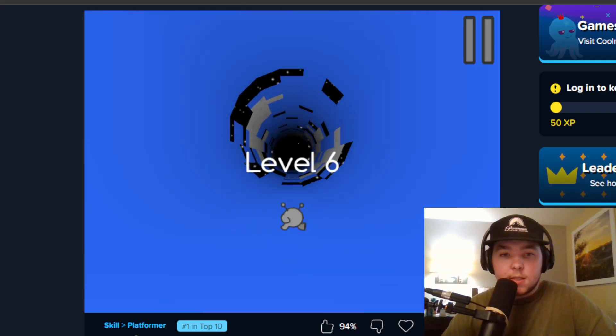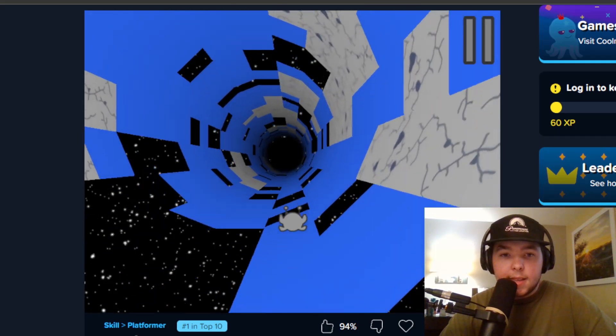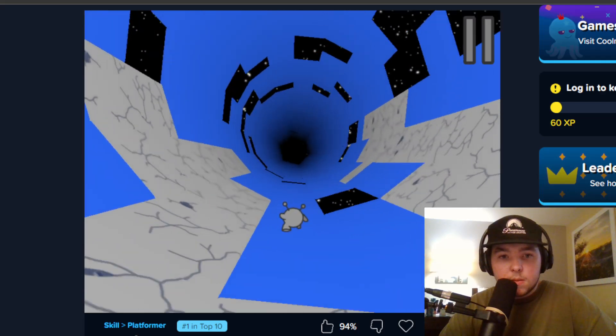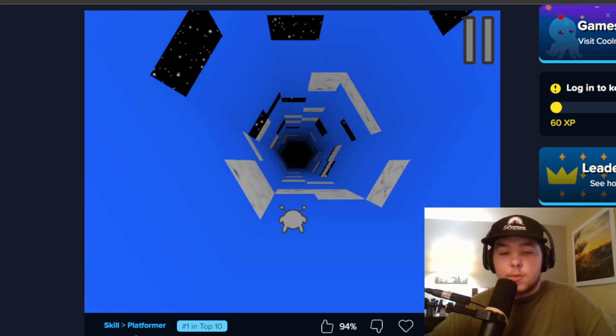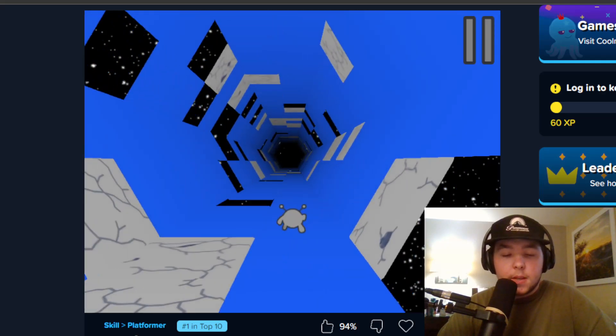And there — okay, level six. See how far we can make it. Next time I die, we're going to switch games. Actually, once we get to level 10, I'll switch. It's either I die or level 10, and then we'll go to a different one. Maybe Slither.io.